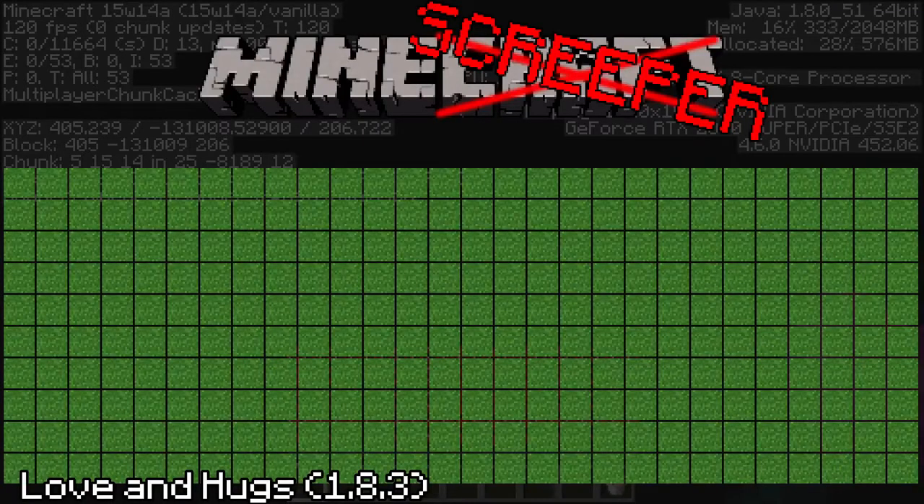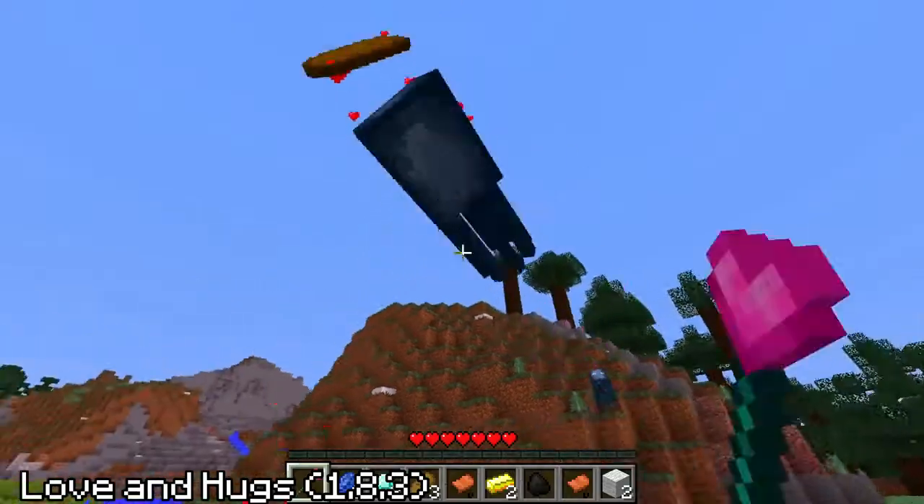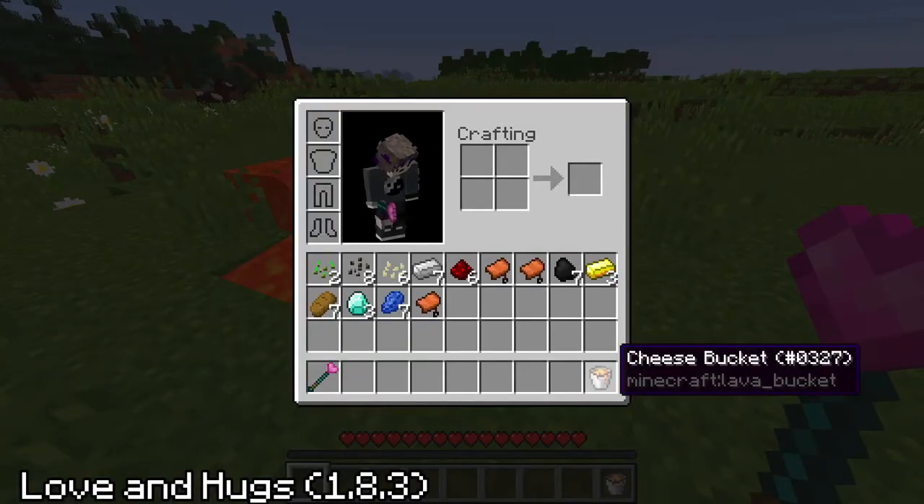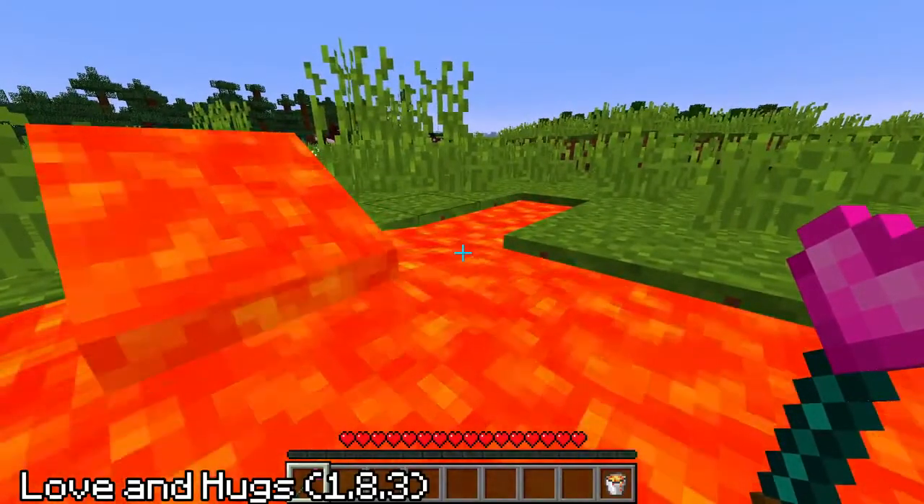You could fill up your love meter to play a Minecraft version of Minesweeper called Minescreeper, all particles were replaced with hearts, lava was now liquid cheese and couldn't hurt you, and so much more nonsense.